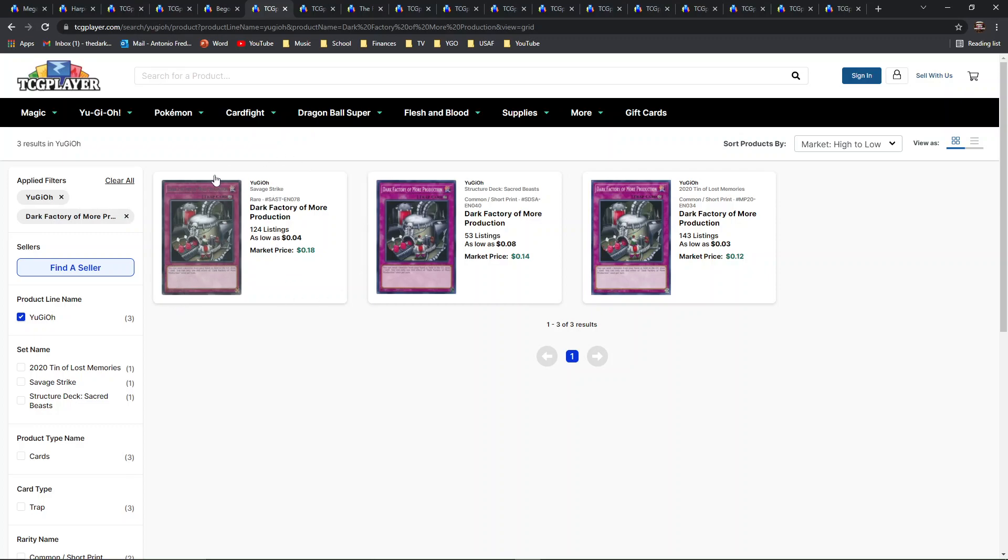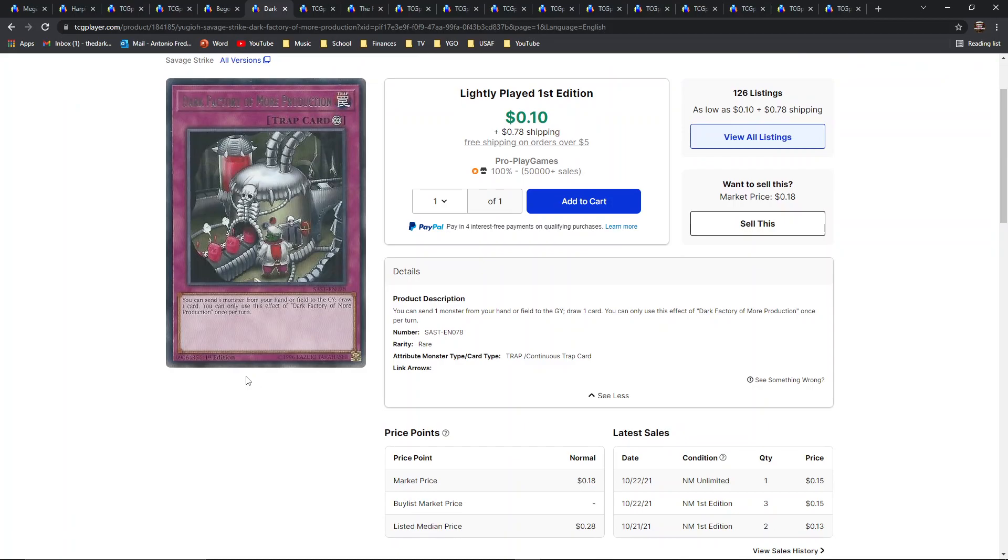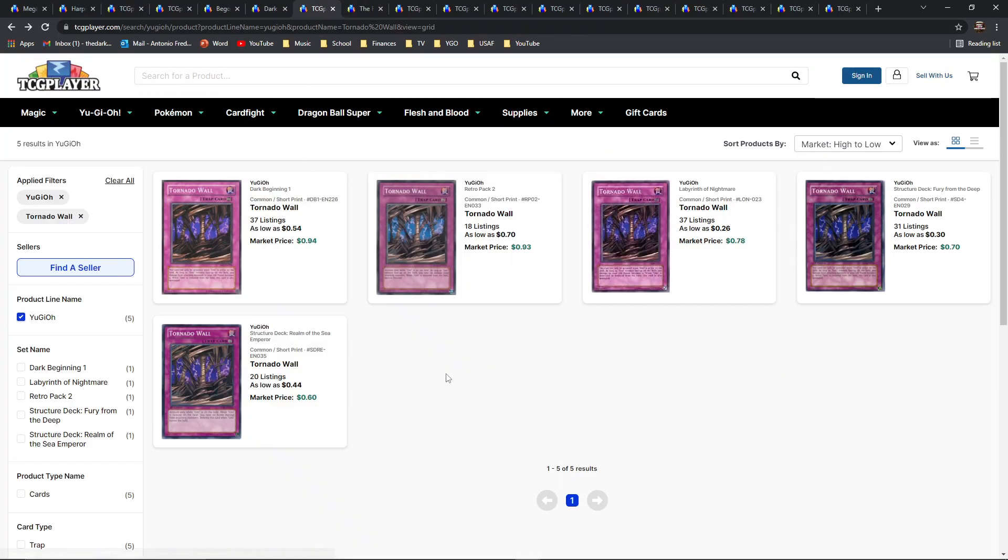Next is Dark Factory of Mass Production. There are a couple of different variants: the original being a rare from Savage Strike, then a downgrade to a big common in the 2020 Lost Memories set, and another common for structure decks. I think this card would look gorgeous in secret rare — it's got pretty cool artwork with a goblin character. It's an underrated continuous trap when you're running decks that want to pitch the graveyard to trigger monster effects. I think they really did this card an injustice by keeping it at commons and rare.